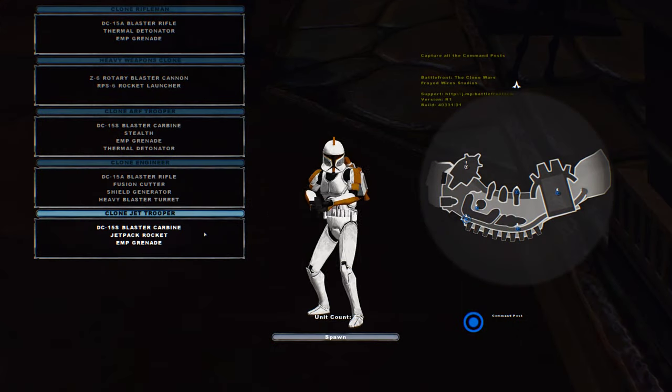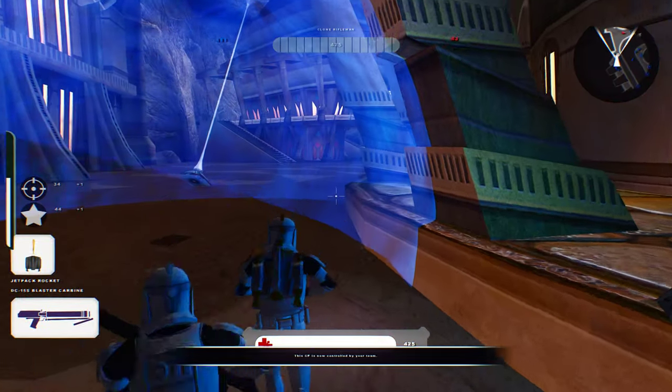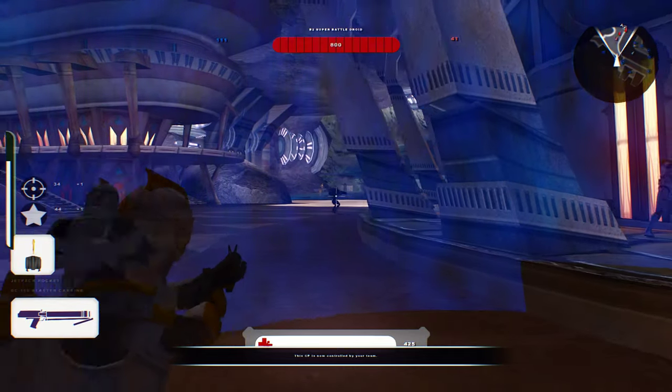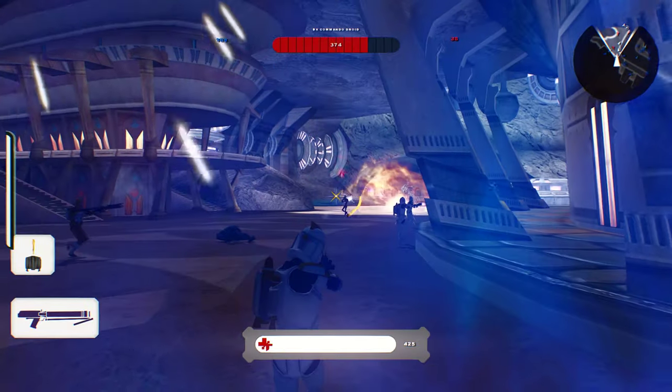Now, what's this last unit here? Blaster, jetpack rocket, MP grenade. Okay, nothing too special but still good. We're just going to stay in here because you can't shoot me. Thank you.